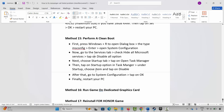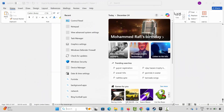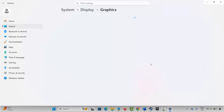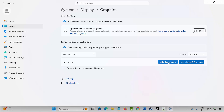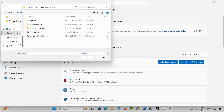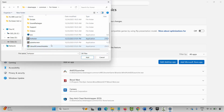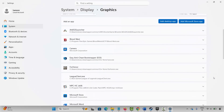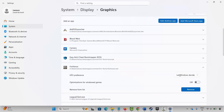Next method is to run the game on a dedicated graphics card. Go to Windows Search and search for Graphics Settings. Add your game to the list by clicking on Add Desktop App, then go to the game folder, select the application, and add it. After adding it, click the arrow icon and under GPU Preference select High Performance. Once you select High Performance, try to open the game and check whether it's working.